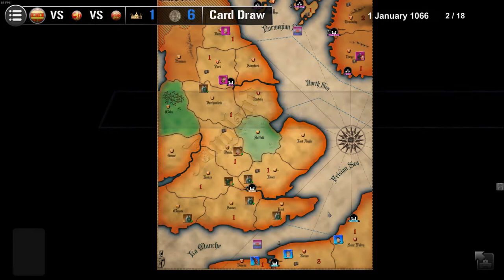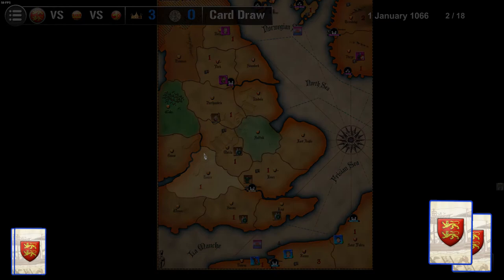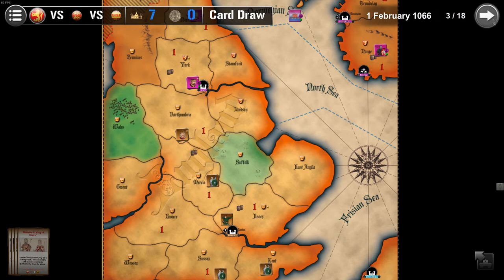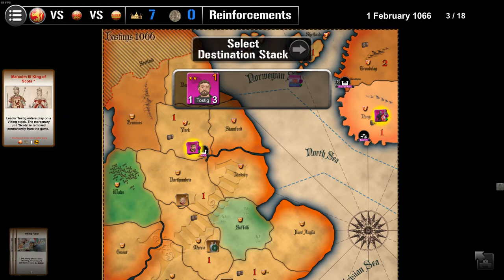We'll start this turn. The Saxon King is moving — yeah, he's south of our position, so we'll engage him next time. We can engage him here quite well. I think Northumbria is a normal province, so there are no terrain advantages and we're not crossing a river.